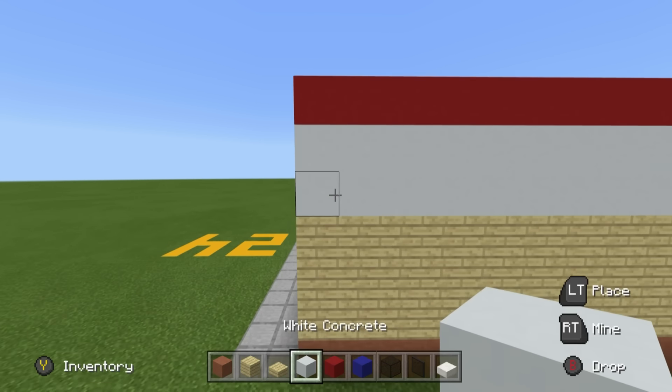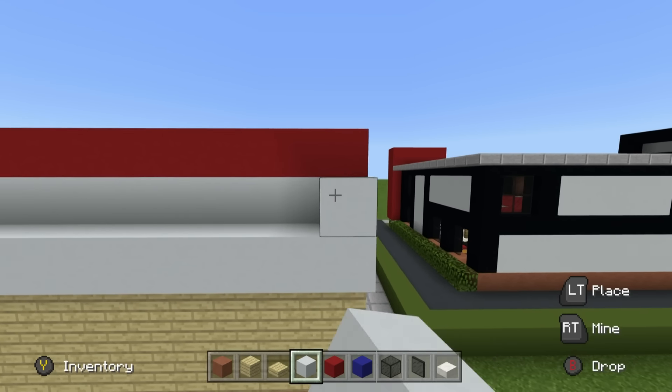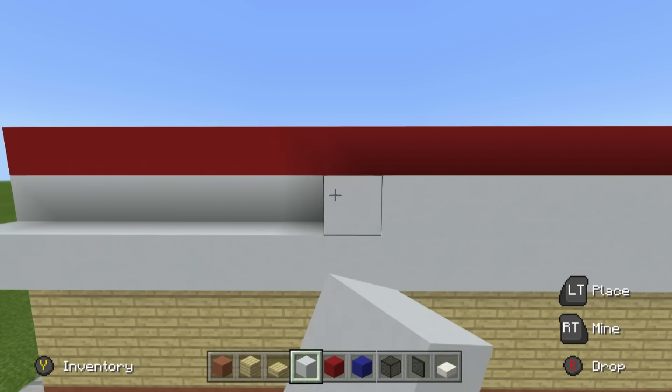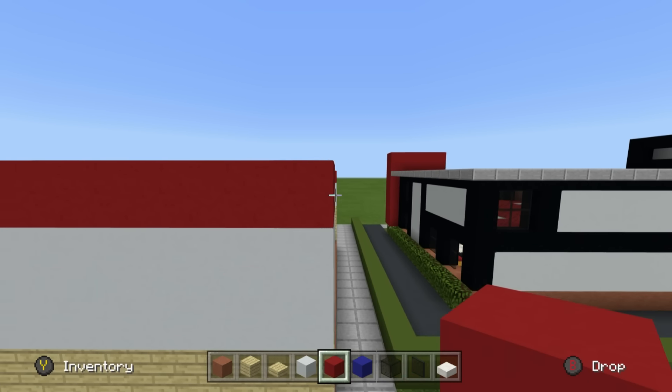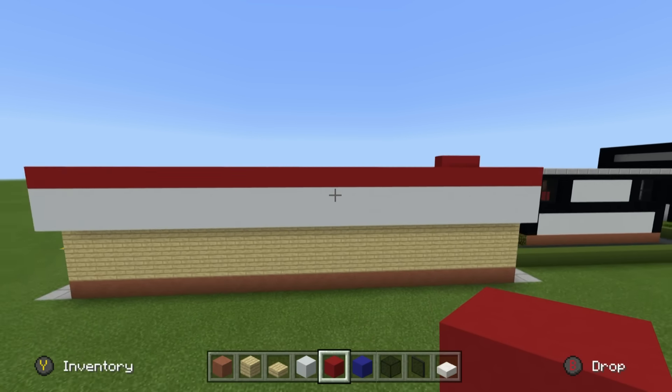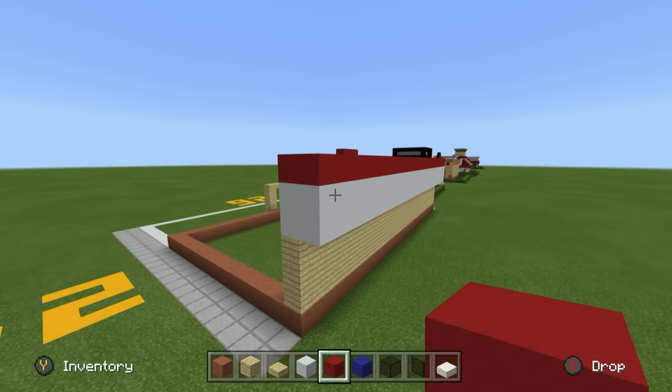Extend the white concrete and red concrete area outwards, sticking out of the back. This will create depth and it will also mirror what we will do to the front, so it will look quite good. Now that we've taken care of the back area, we're going to focus on the sides.